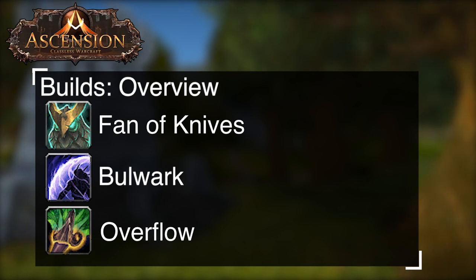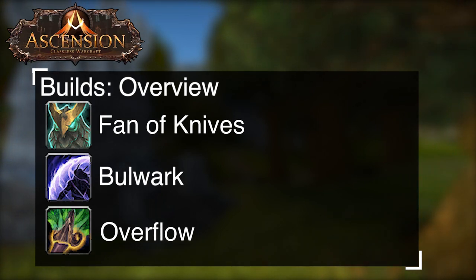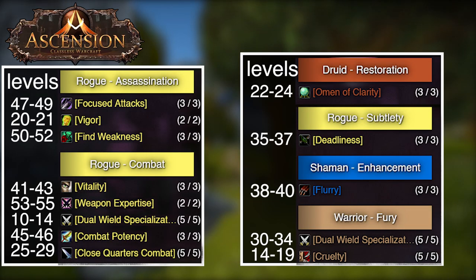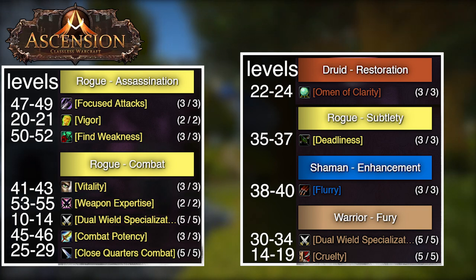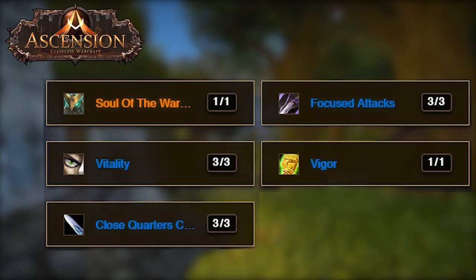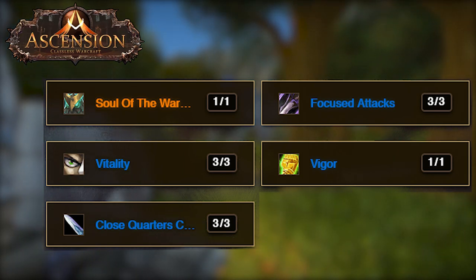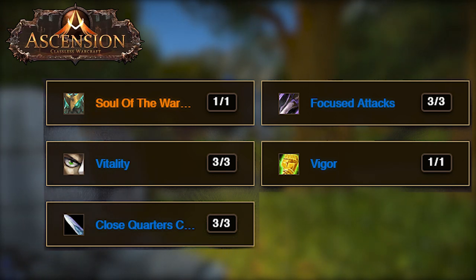Next, we're going to go over builds. There are three main ones we're going to cover. The first is Phantom Knives — this is a DPS spec and the general spec you're going to want to use when prestiging. Looking at the talents: five points into dual wield specialization, five points into cruelty, two points into vigor, three points into omen, five points into close quarter combat, five points into dual wield specialization, three points into deadliness, three points into flurry, three points into vitality, three points into combat potency, three points into focus attacks, three points into find weakness, and two points into weapon expertise. When it comes to REs, the most important one is Phantom Knives, which is Soul of the Warden. Then three points into focused attacks, three points into vitality, one point into vigor, and three points into close quarter combat.